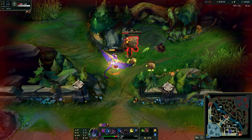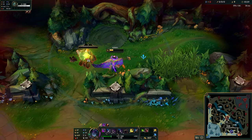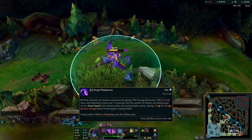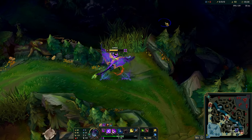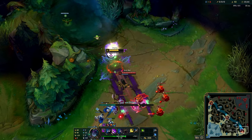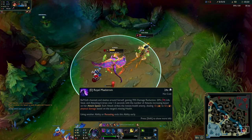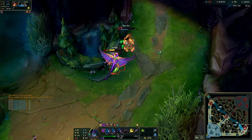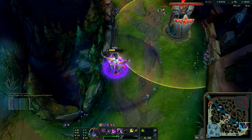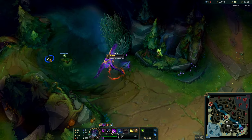Tip number eight, the final tip: don't ever use your E to finish off a camp right before a gank in the early game. Your E has a massive 24-25 second cooldown. If you use it on a Gromp or a Krugs right before, say, a bot gank, you'll be without it. Here you can see I get the enemy down to the health where I would normally E, but because I used it on Krugs, I don't have it and she lives. Never use your E on the last camp before a gank — it's a very good rule. And if you run into anyone on the way there, you're kind of out of luck without your E.